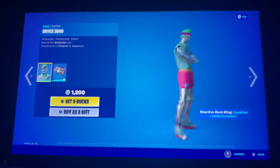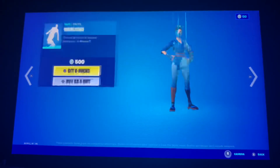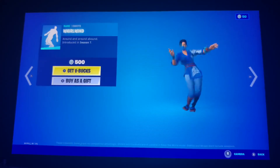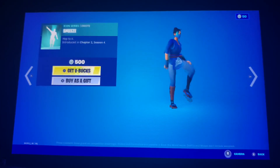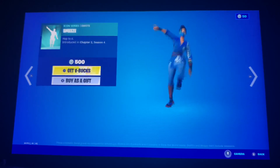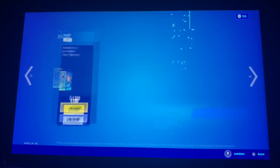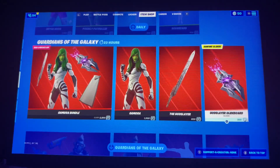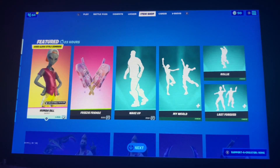We also got Bryce 3000 back in the shop with the back bling Boombox 3000. Prickly Patroller's back, Whirlwind's back, Smeeze is back, No Sweat's also back, and Scorecard is also back. We still got the Guardians of the Galaxy skins as well as those bundles. That would be it for my item shop overview for today, guys. I'll see you in the next one — bye!